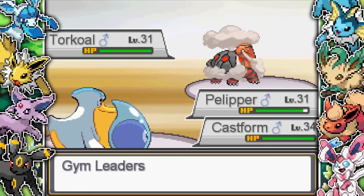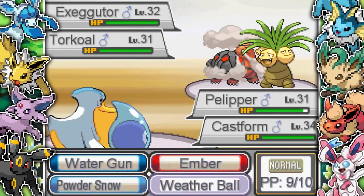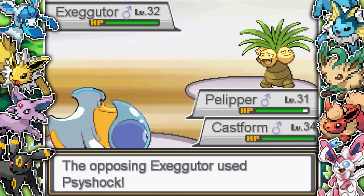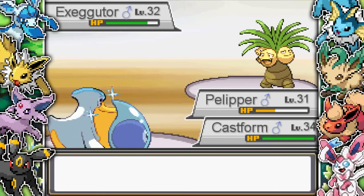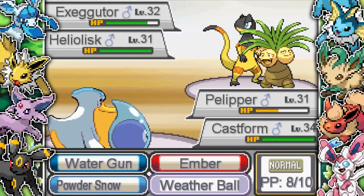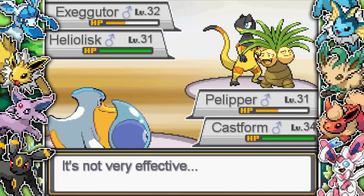Now I can Weather Ball the Torkoal and start taking it out. She brings in an Exeggutor though, which I don't necessarily have anything for. I destroy the Torkoal with a Weather Ball - one-shot, blow it back into 1942. Then a Heliolisk comes in - like the game knows I'm going to have a Water-type Pokemon bringing rain and they're just ready for it. I go for a Weather Ball but it goes for Thunderbolt on Castform and crits me.